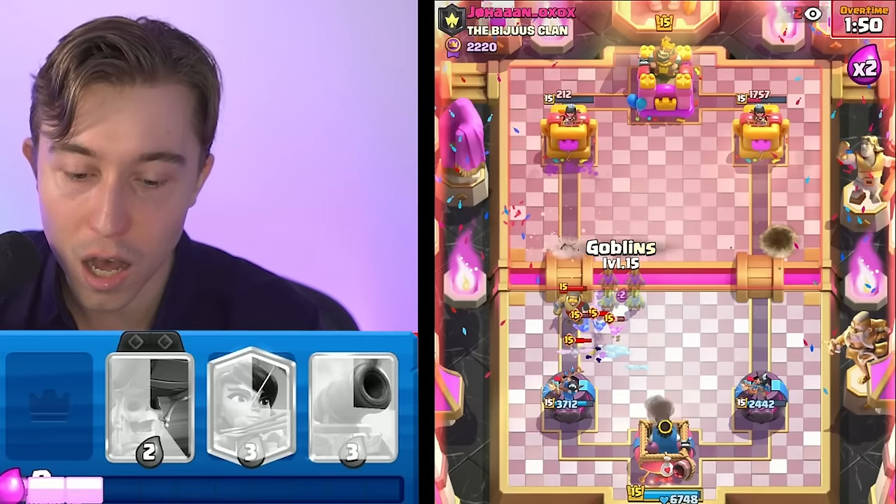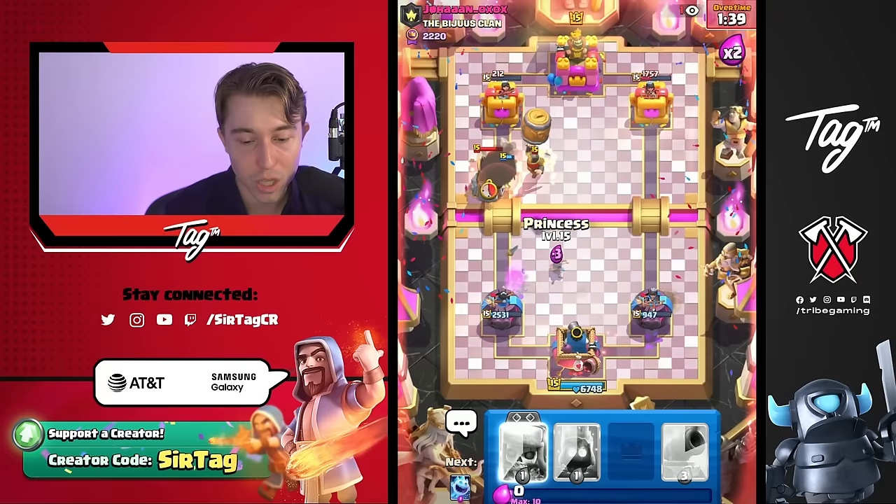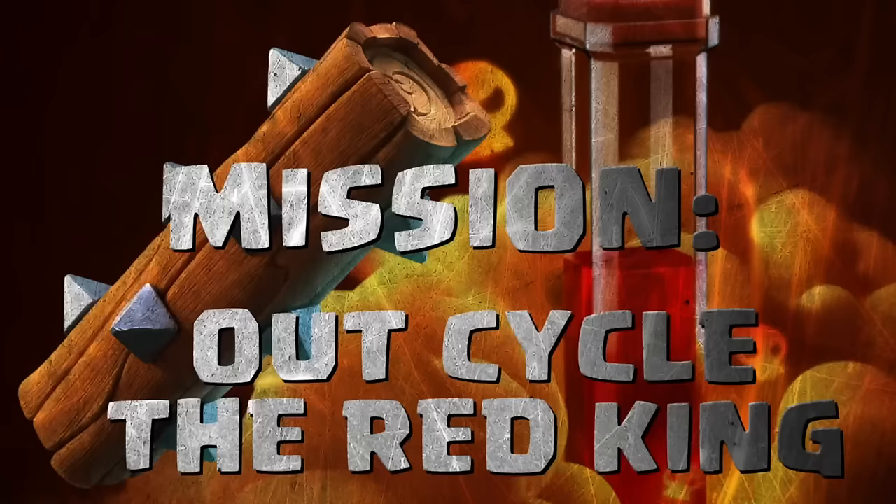I can eat the Wallbreakers, but I can't eat the Bats. We're going to eat some minor damage, then we're going to go for a Goblin Barrel. He actually played that really, really well — I'm surprised. We should be able to outcycle his Log though. We do have one of the cheapest decks in the game.